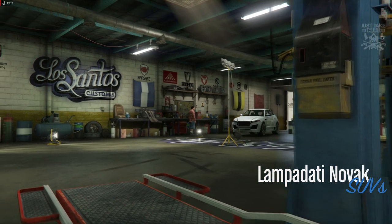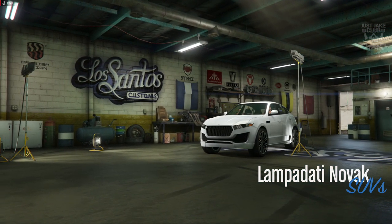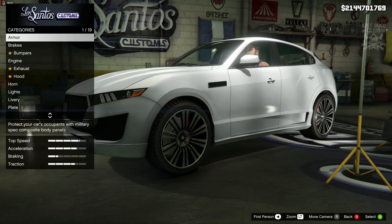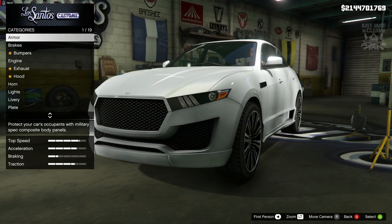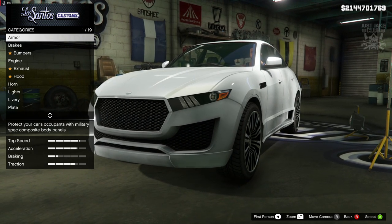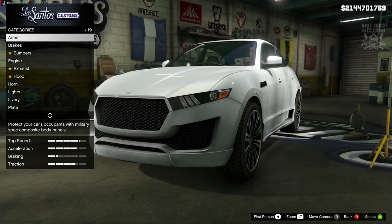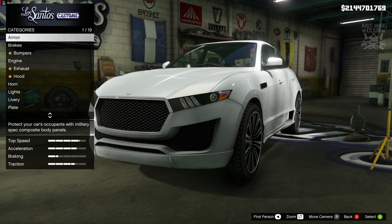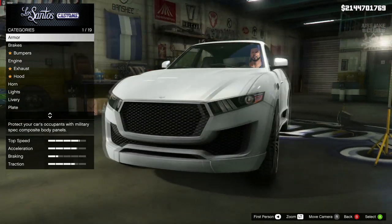Hey, what's going on YouTube, just Jake here and welcome back to my channel for another GTA 5 video. In today's video we're going to be customizing and reviewing the currently unreleased Lampadati Novak, which is part of the Casino and Resort DLC. Currently unreleased at the time of recording, this Novak is going to cost you 608,000 on release and it is in the SUV category.